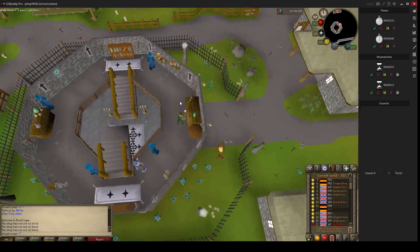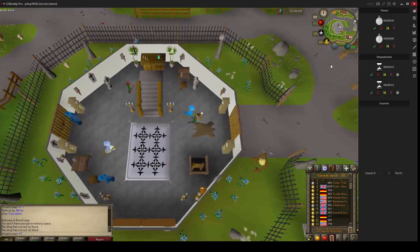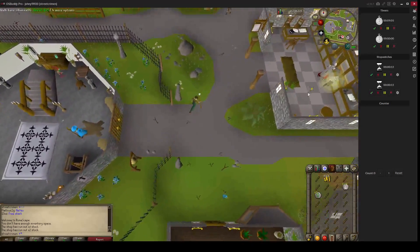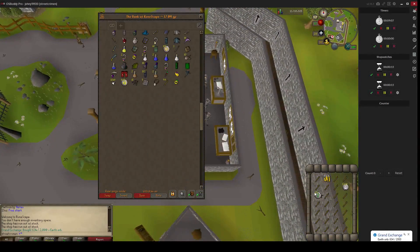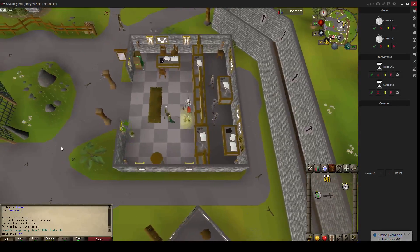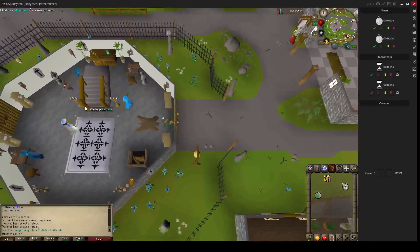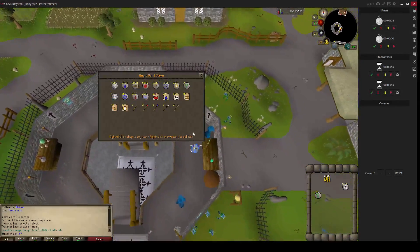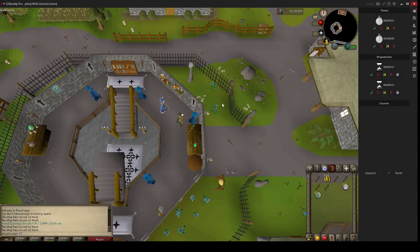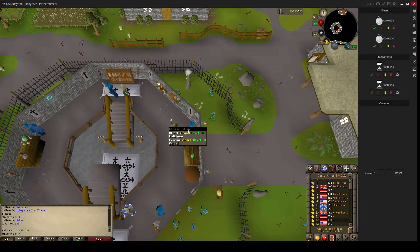I'll continue buying for 10 minutes. Right now we are at minute 9 — going to my bank. I've got 1.2K Death Runes so far, 124 Battle Staffs, and 470 Nature Runes. I'll continue until I reach the 10-minute mark. As you can see, I've also spent through my whole money stack.